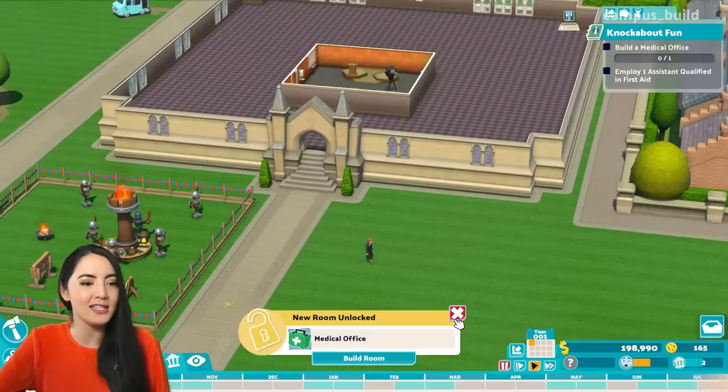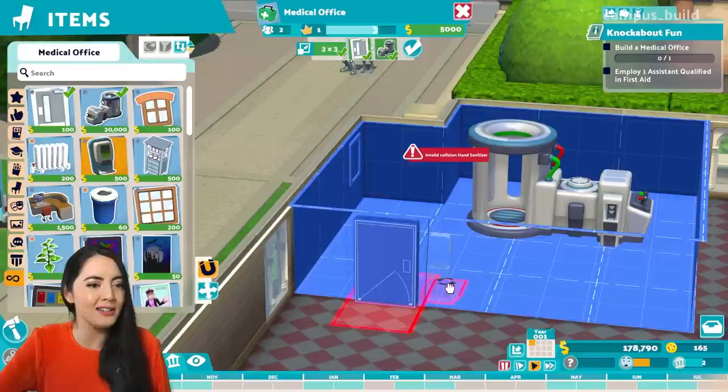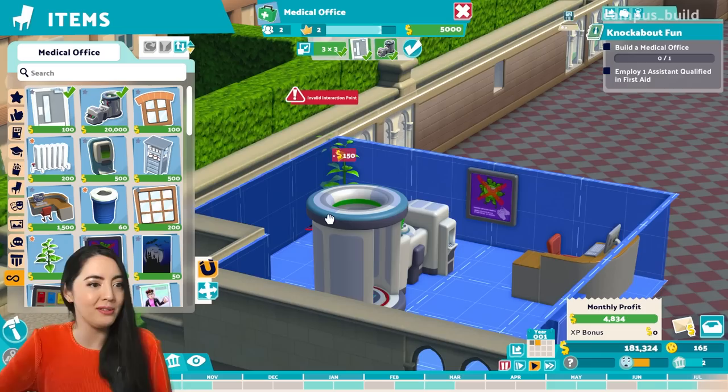This is new for this level as well — a medical office. Oh, it's suddenly all gone a bit Two-Point Hospital, hasn't it? Can't have too much hand sanitiser. If I've learned anything over the last two, three years... if you don't put a plant in the corner, are you even playing a Two-Point game? Lectures have already begun. Look at them learning. Except this guy.